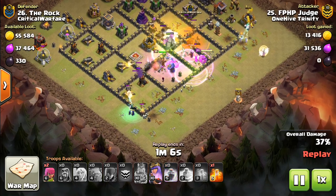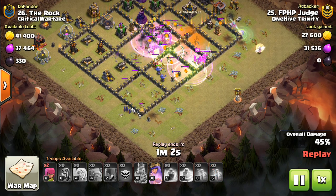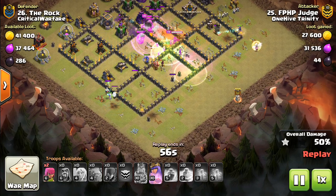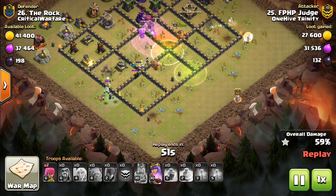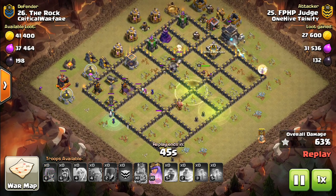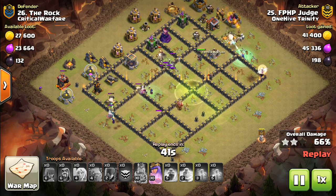Just kind of think about that — another thing that's being added to Town Hall 9 to make it that much easier to 3-star. If you don't have access to bowlers for this attack, you can bring more wizards, valks, maybe even a P.E.K.K.A. — something that does a lot of DPS that you can get a few levels higher than Town Hall 9 from your clan. Bring that in your CC.